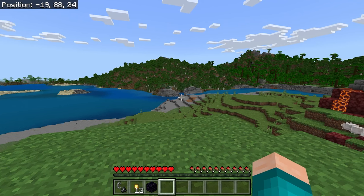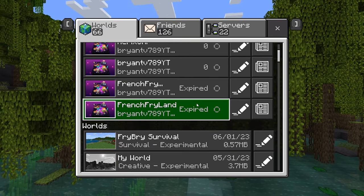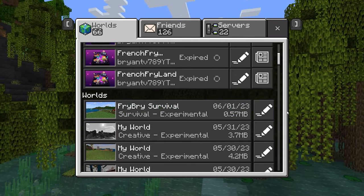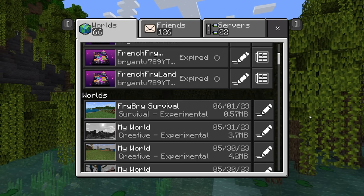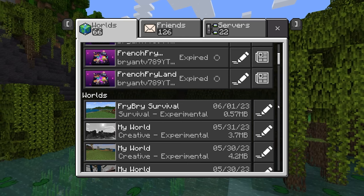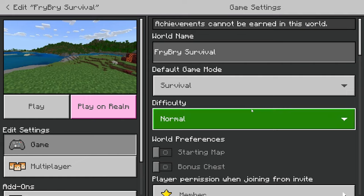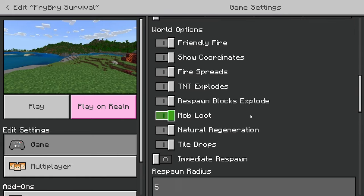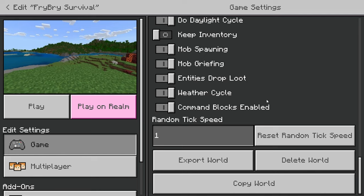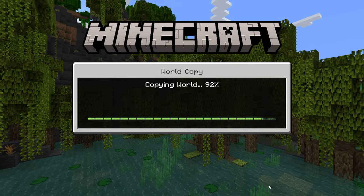From here, go ahead and exit your world and go back to the world menu. Find the world where you actually want to find your cherry blossom biome in. What you want to do is press on the little pen icon right over here, then scroll down all the way to the bottom of this menu until you see the option that says 'copy world.' Once you've found the copy world button, go ahead and press it.